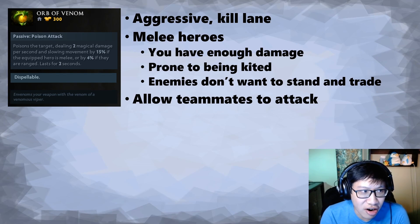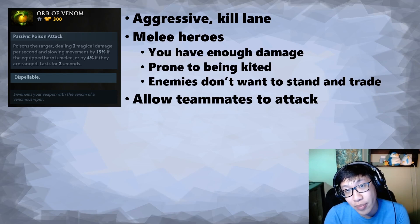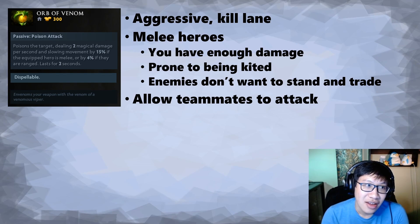Next, let's look at the stats — there are no stats. There's only an effect when you right-click someone. Unlike Wind Lace or Ring of Regen, those items you can play the lane or go pull and you're still getting a benefit. Orb of Venom only applies when you right-click. So unless you are right-clicking the enemy a lot, you're not getting value out of this item. We have to be a hero that wants to right-click a lot.